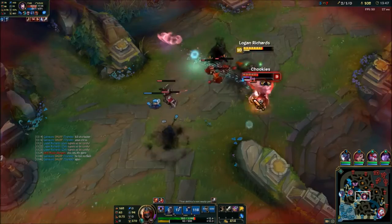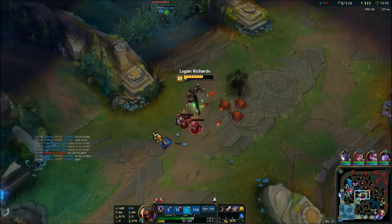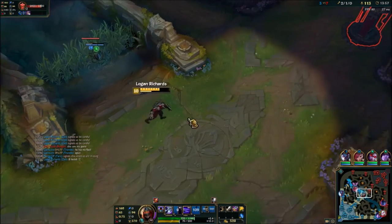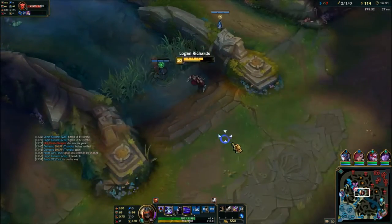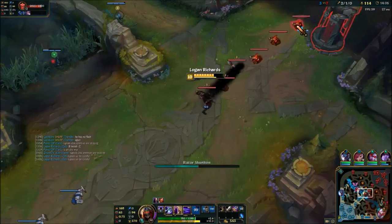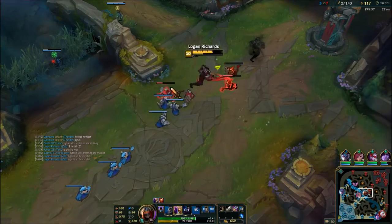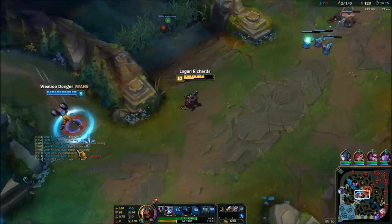Right here I go in for an all-in. I use my W to get close with the average WQ combo, then I ult Ahri to hopefully get the kill. Right after I do an auto attack, E, Ignite. She goes down to my ult clone — you have to be really quick and pay attention to where your shadows are. You really can't mess up with that or you'll miss out on kills. I still missed the kill here but I played it right — there's nothing I could have done differently other than maybe get some damage beforehand.